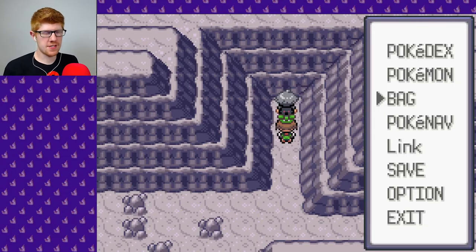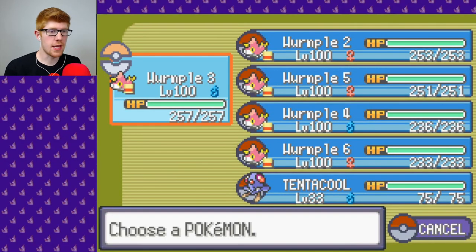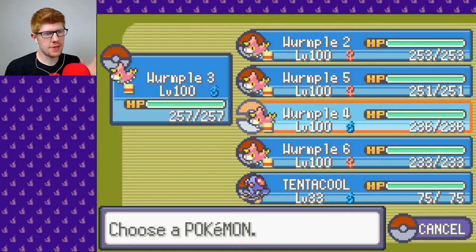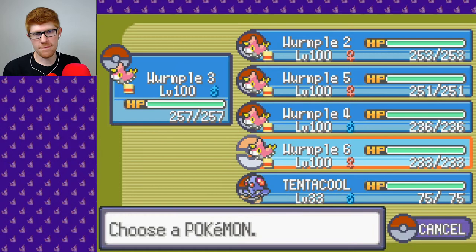I have saved. I'm here now. We're in front of Steven again. Let's look at our Pokemon — what do we have? We have Wurmple 3, 2, 5, 4, 6, and Tentacle. And this is all we have. We can't really do anything about this Tentacle situation because we need him — we can't get up here without Tentacle, so he's stuck with us, which means we only have five Wurmple. And they're all ready to go.